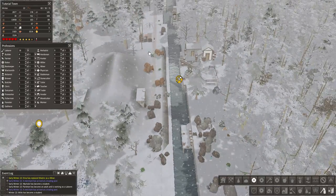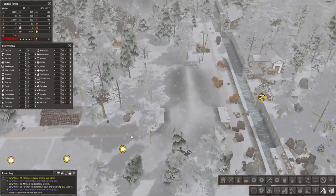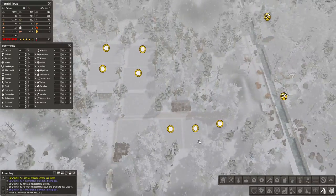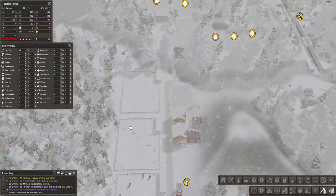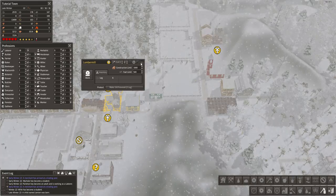I put in this tunnel because people were having to go around really far. I added more fields but didn't staff them yet since we're doing great on food. We are not doing great on firewood though, because I started lumber like a dingus.